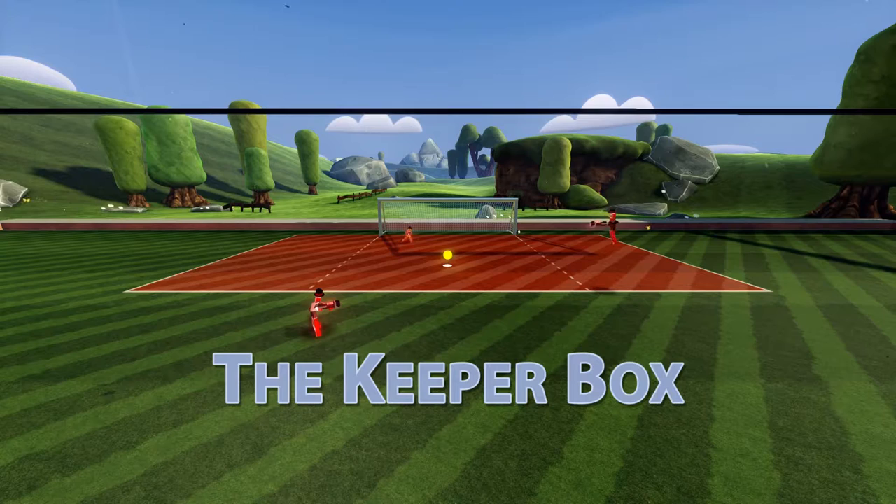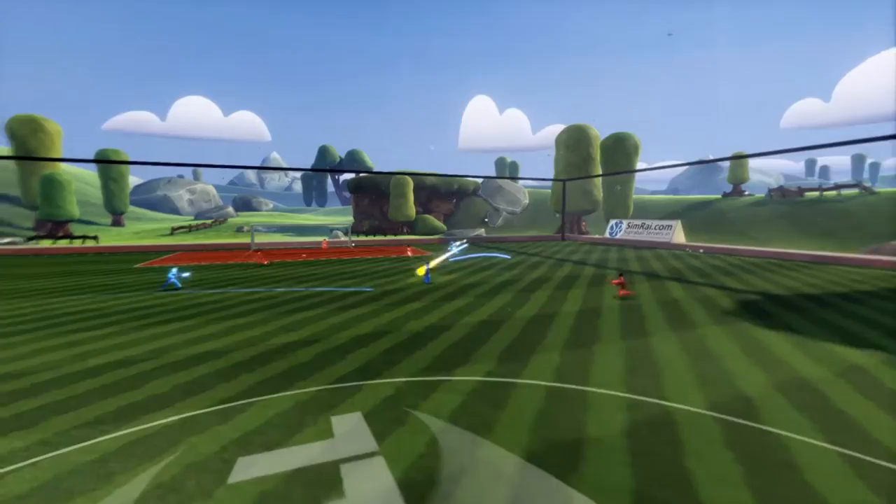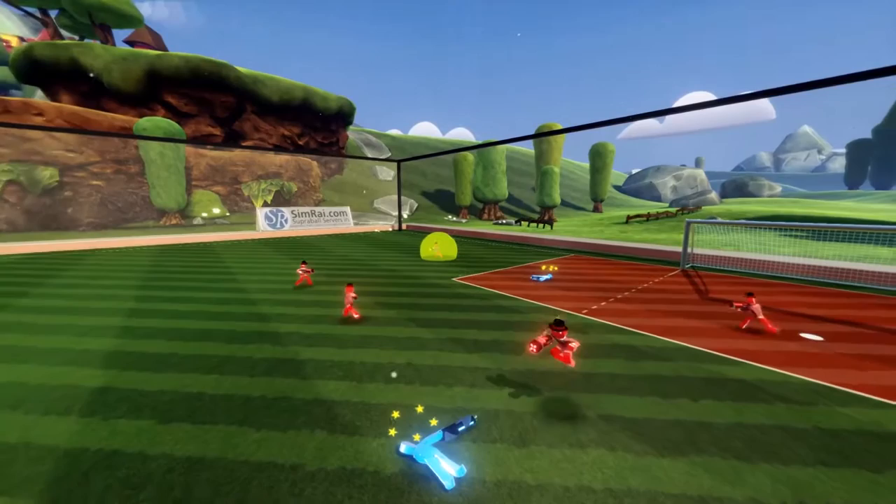One unique aspect of Superball is the keeper box. It is a high reward zone for the offense, but it also comes with a high degree of risk. One hit from an opponent in the keeper box is enough to knock you out, whether you have the ball or not.